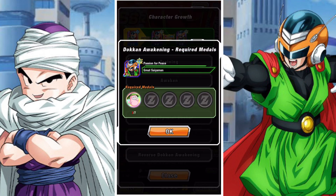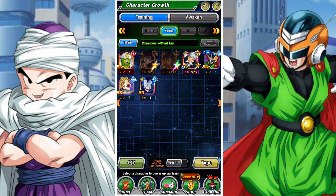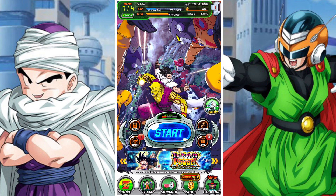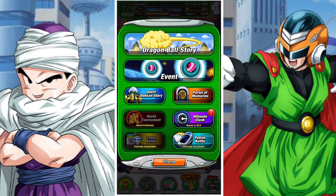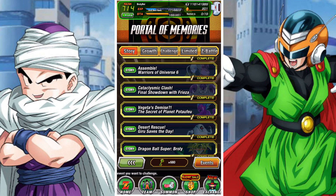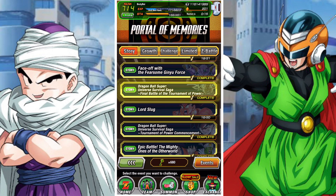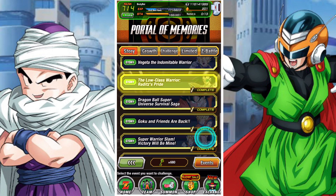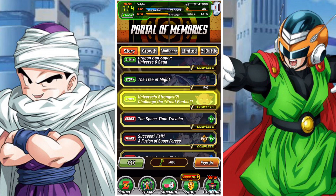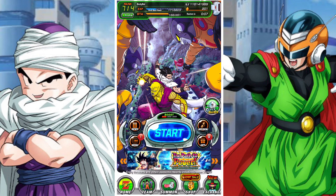Once you've got the Ghost Usher medals you can Dokkan Awaken the units — it's pretty straightforward from there. Then you work on the EZA process, which is pretty stock standard and actually very easy. If you're wondering how to farm their SAs, you can look in the portal of memories for events that drop units of a similar name, or you can wait for those events to pop up if you don't have memory keys. It's not a process that needs to be done straight away, but it is obviously super helpful.